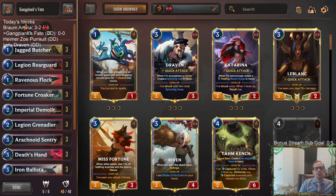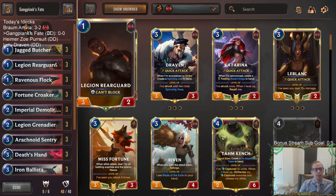Welcome everybody on Twitch chat and YouTube for some Gangplank's Fate. We're going to be trying some new cards that got buffed up in this aggressive mid-range Gangplank Twisted Fate deck. First things first, we got a new one-drop - Legion Rearguard coming back to a three-two again, so we're going to play this card. Last time we played the deck we were playing Crack Shot Corsair, so we'll have Legion Rearguard instead.